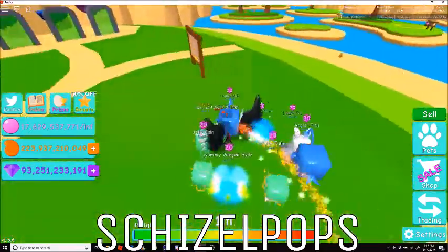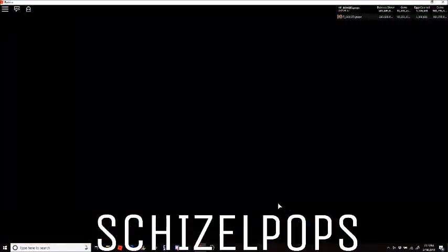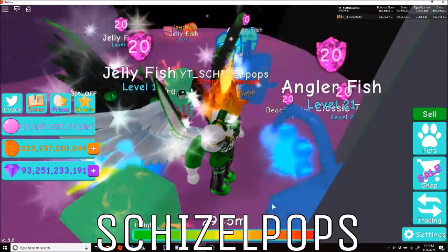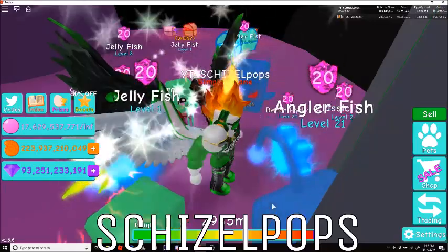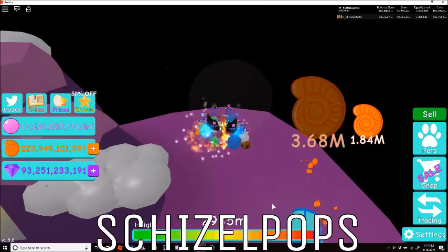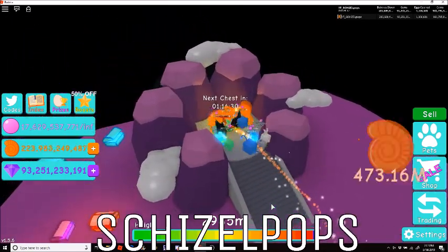So that's seven draws total, eight pets altogether. Picks one, two, and three get the shiny angler fish; four, five, and six get the shiny jellyfish; and pick number seven, the grand prize winner, walks away with one of each.